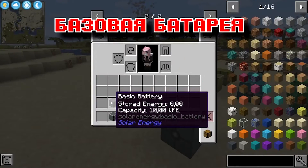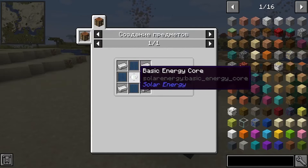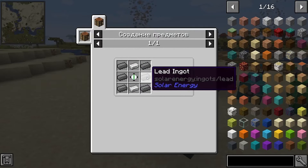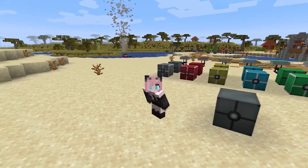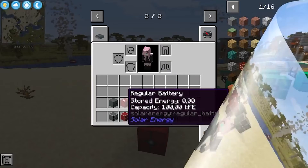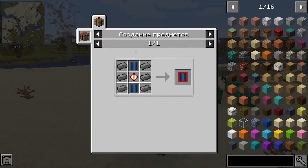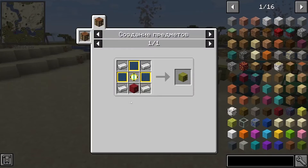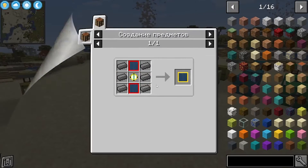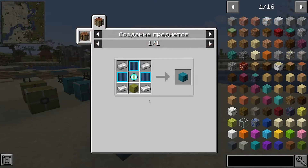The base battery holds 10,000 units of Forge energy. Crafting requires a basic energy core and a basic battery panel, which is crafted using lead ingots. I'll tell you how to get lead ingots a little later. An ordinary battery is capable of accumulating 100,000 FE, and its craft is like this. Then there is an intermediate battery which holds a million FE and is crafted like this. An advanced battery holds 10,000,000 FE, and crafting such a battery is not cheap at all.